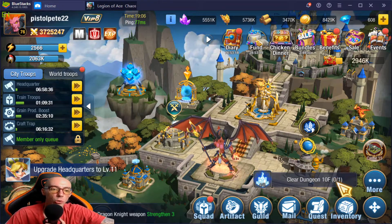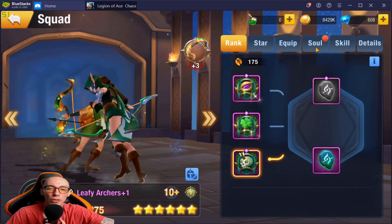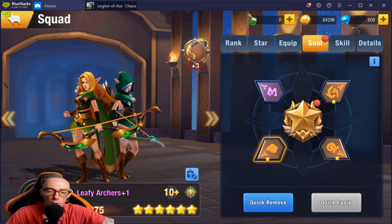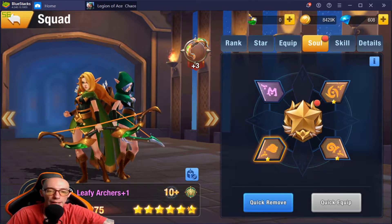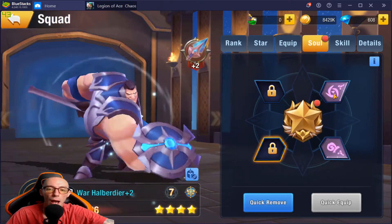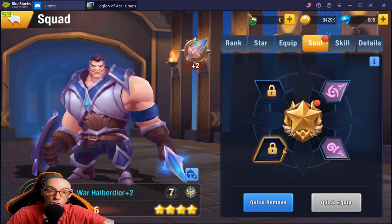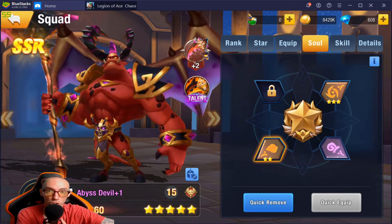Here we go with our soul gems. You are going to go into your squads, select any character, and over here in the soul tab you will see four different ones you can equip. If you are not a high enough star level for that character it will not show up. For example, this guy — I have his first two, but the bottom-left one says 'Unlock: Squad 5 Stars,' so once we get him to five stars this will unlock.